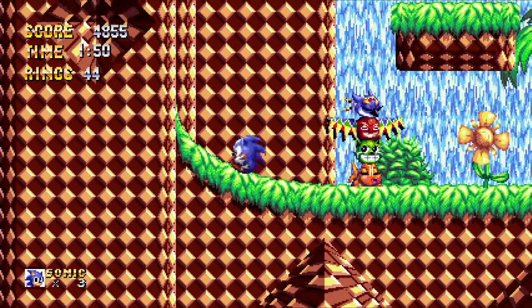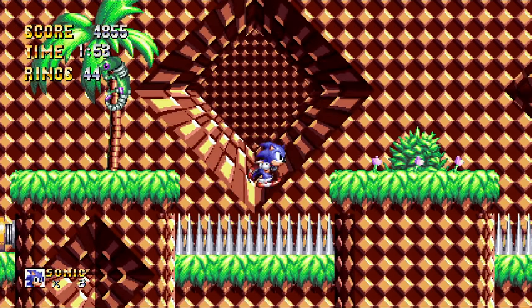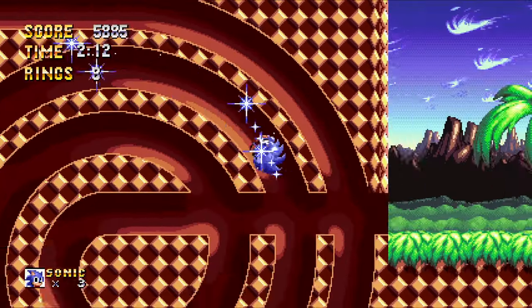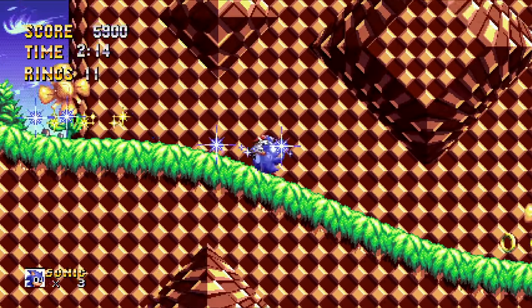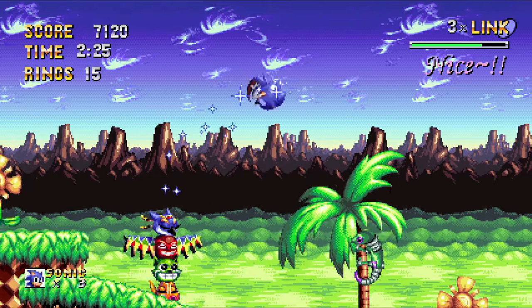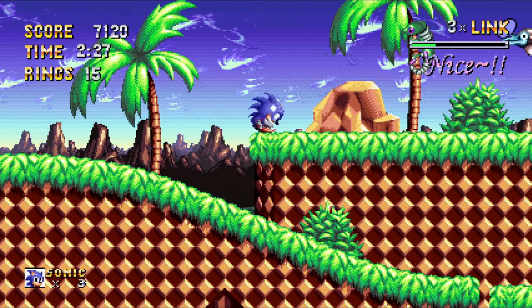I think Christmas Island is the home of Green Hill in the first Sonic game. I think you have the spin dash here — no drop dash though, which is unfortunate, but the spin dash is good enough. Okay, we're cooking over here.